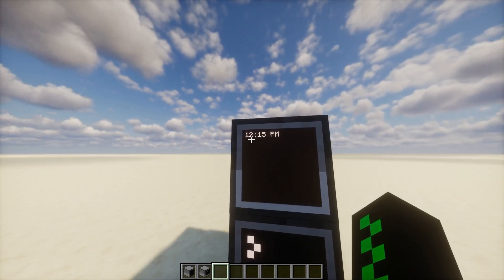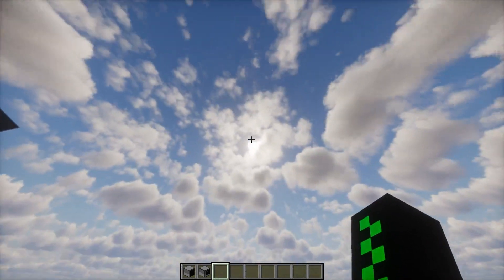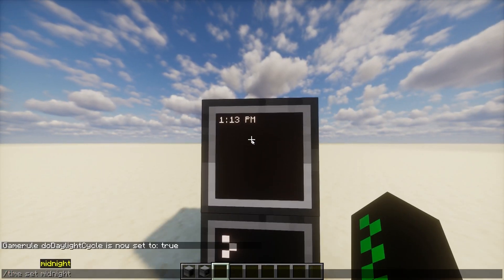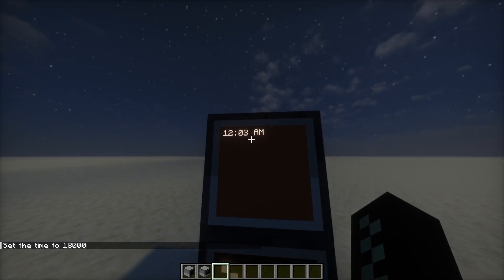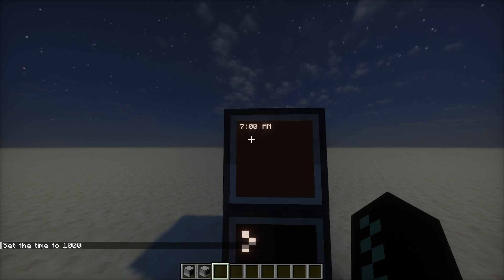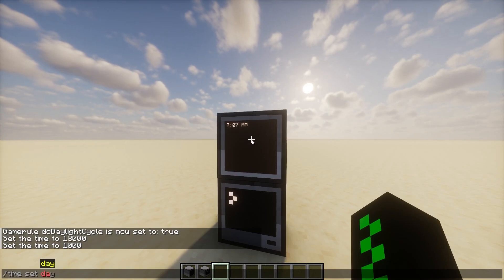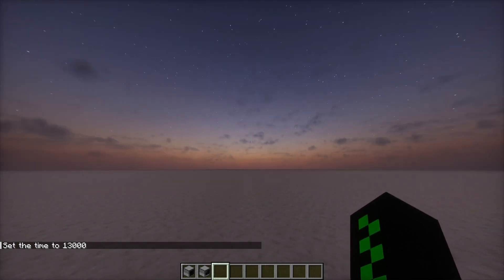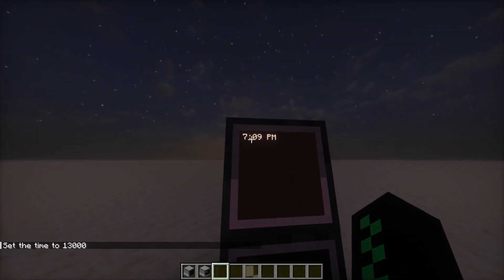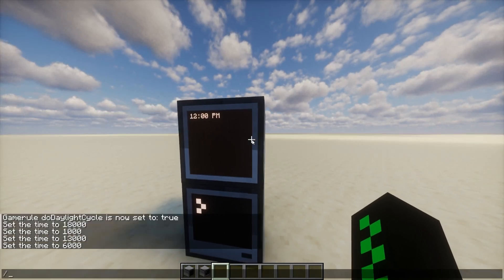Soon it will be 1 p.m. Now it's 1 p.m., so the sun is significantly lower in the sky. And now, if I set the time to midnight, it'll be 12 a.m. If I do time set to day, for example, you'll see that's 7 a.m., so the sun is pretty low in the sky. And then the same with night, which is 7 p.m., so it looks like the sun just set and the moon is just starting to come up at 10 p.m. This was a very simple build.